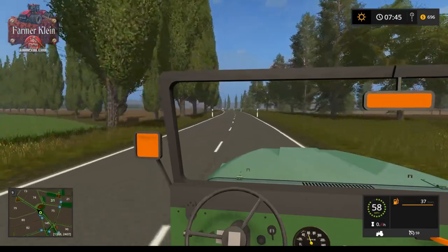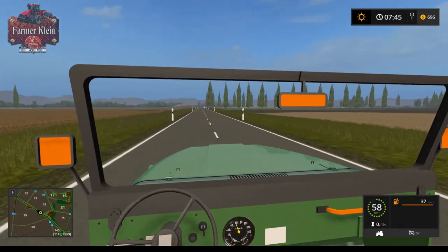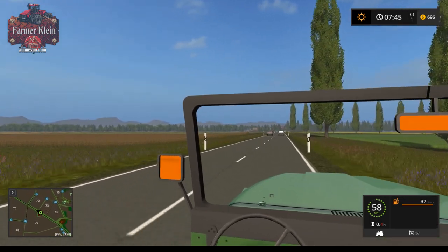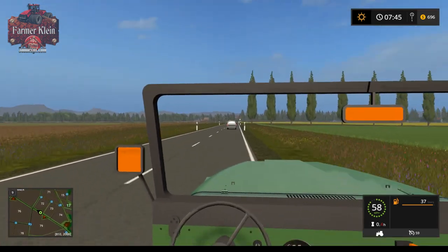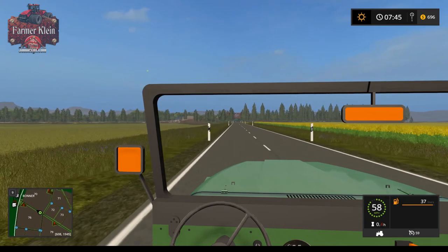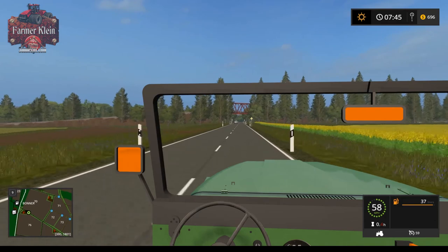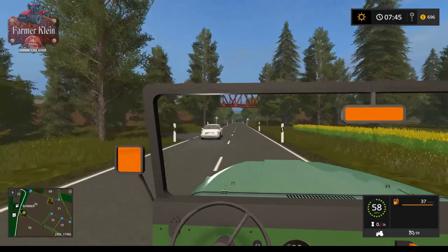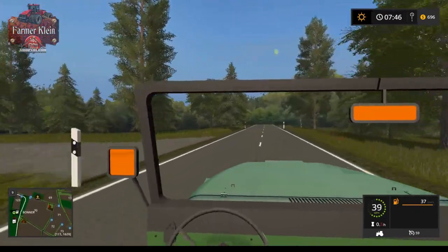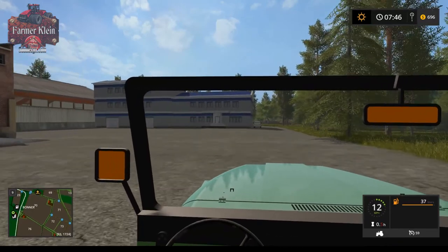If this isn't laid out to emulate someplace in real life, then the guy that made this map might as well become a civil engineer and basically become a town planner, because the way the land lays, the roads lay, and the fields lay - it's all very believable. We're coming up here to our animal buy point and a fuel sell point.